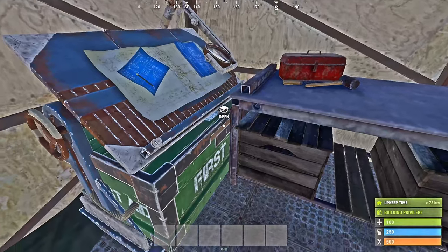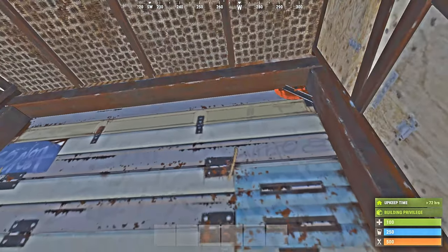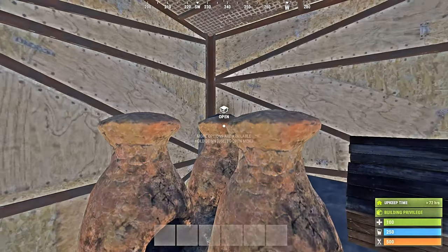Inside the base there's a research table and air bench. Coming through this garage door, we've got three furnaces right in the corner.